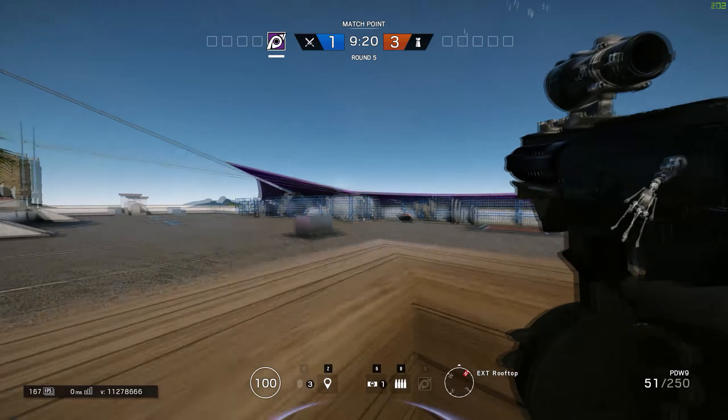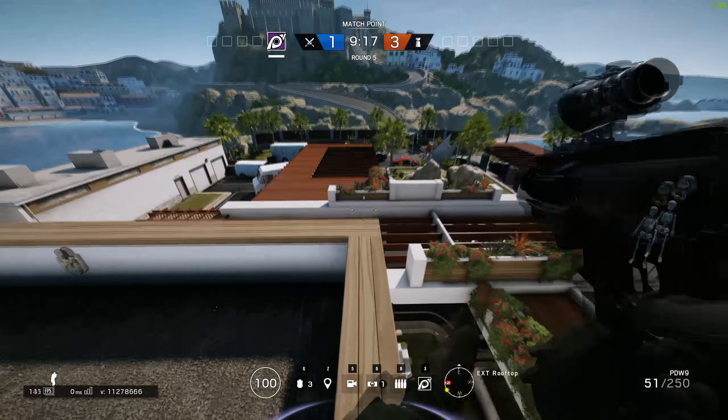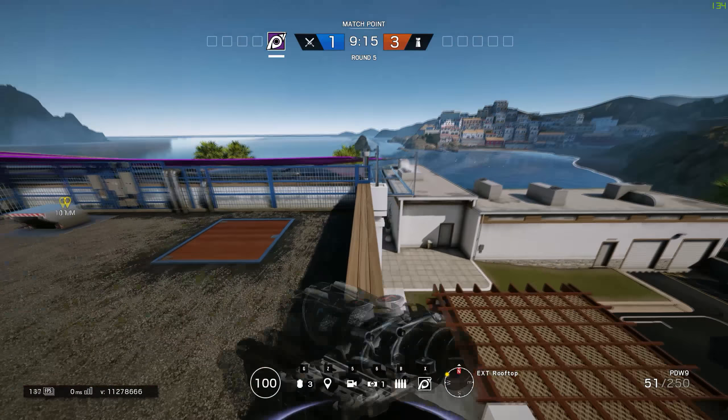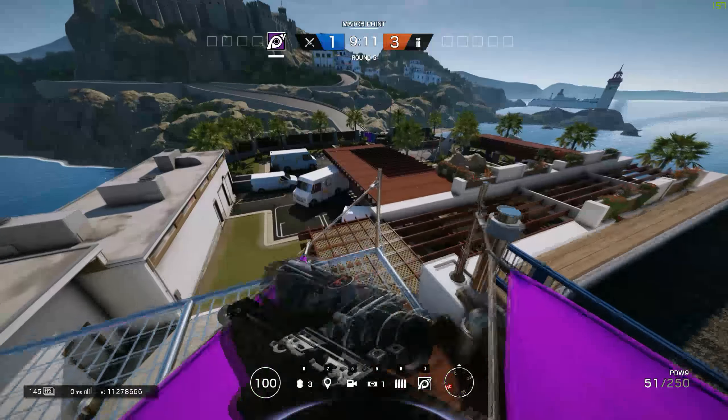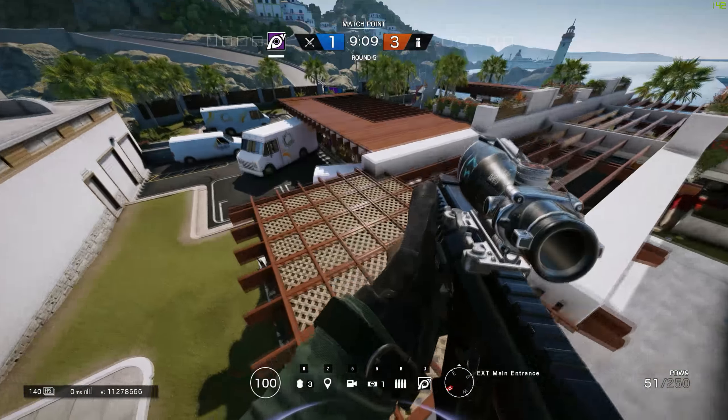Once you get up here, instead of jumping on that thing and risking messing up the vault option, you can just run this way. Keep running sideways and drop down off the edge — much quicker.